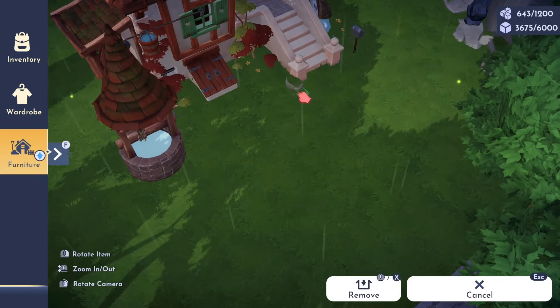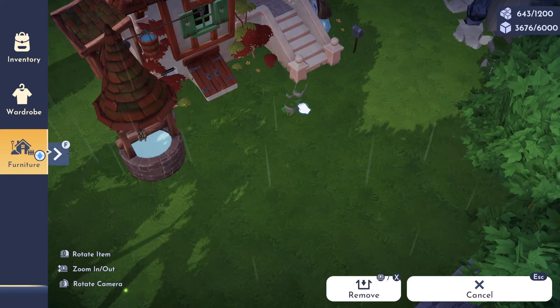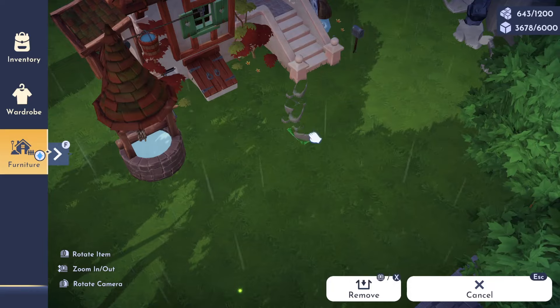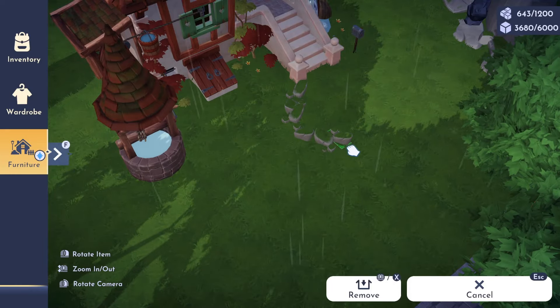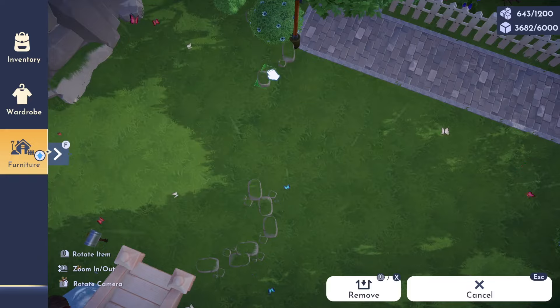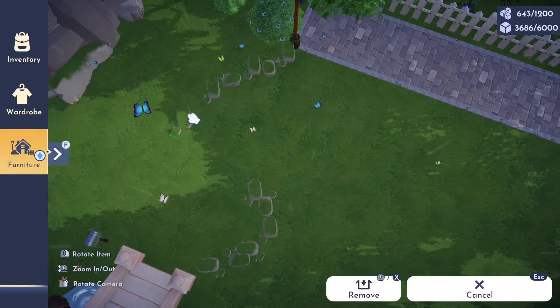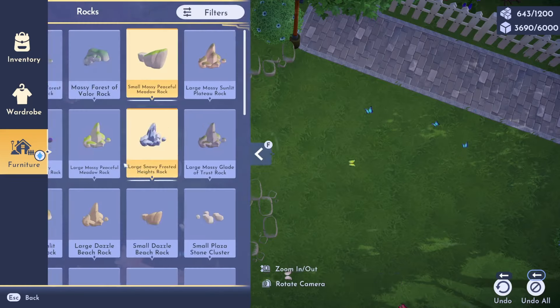Hello friends and welcome to my channel — it is so good to see you today. The work has continued in my valley and I recently completed the Peaceful Meadow. I'm very excited to take you all on a full tour of the area in a future video, but today I wanted to share Bell's Cottage with you. I'm sure it's going to be no surprise that I am slightly obsessed with the house skins in the game, and this one in particular is easily one of my favorites.